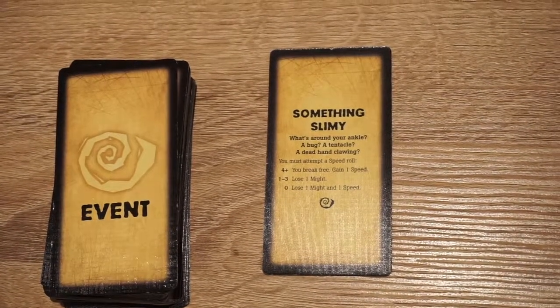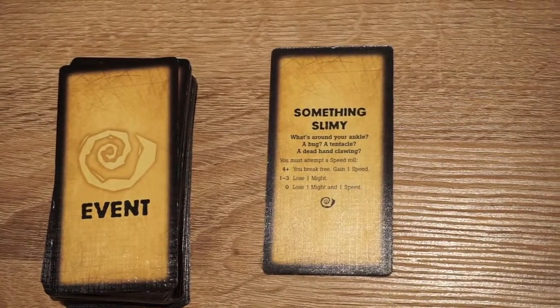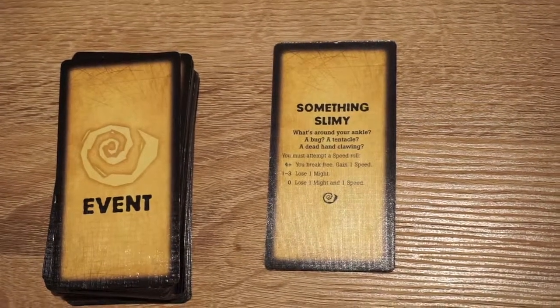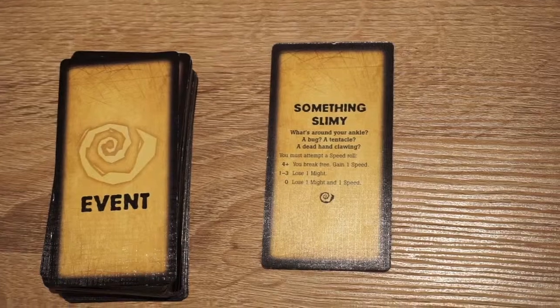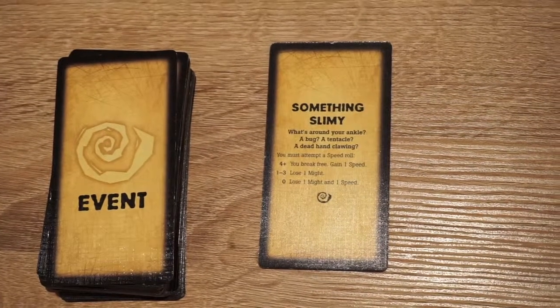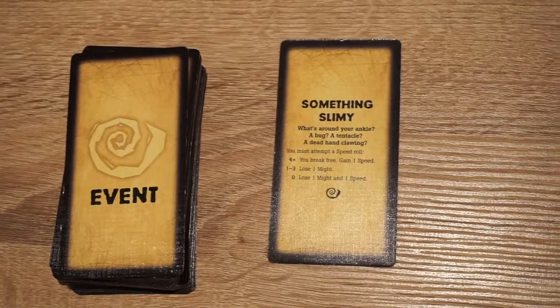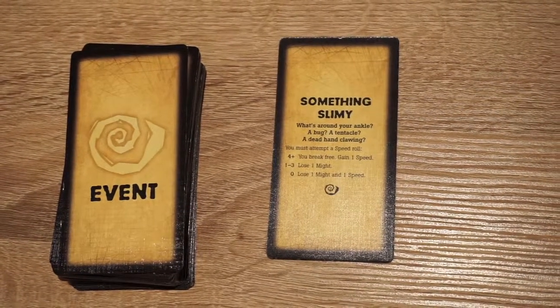What's around your ankle? A bug? A tentacle? A dead hand? Oh, creepy. You must attempt a speed roll. 4 plus: you break free and gain 1 speed. 1 to 3: you lose 1 might. Or 0: lose 1 might and 1 speed.